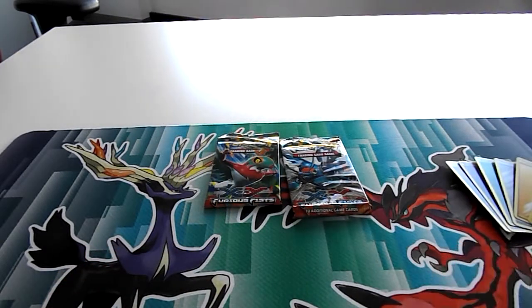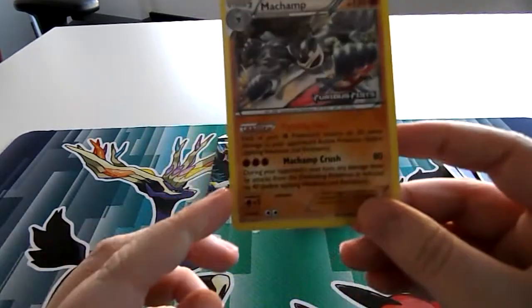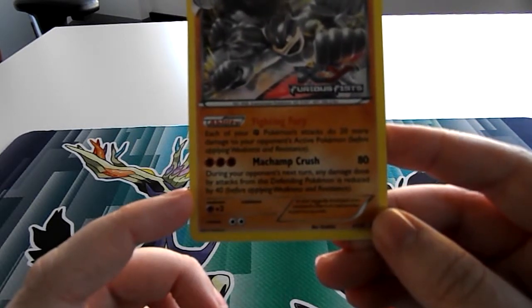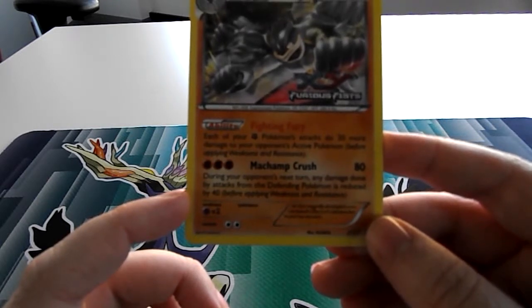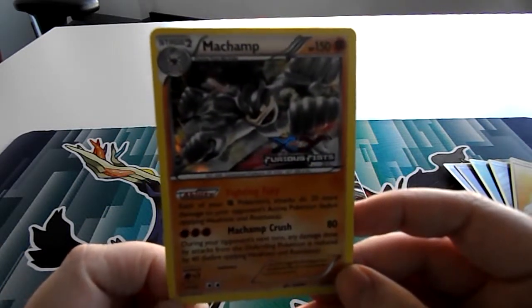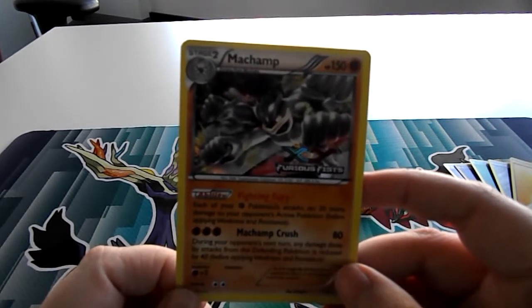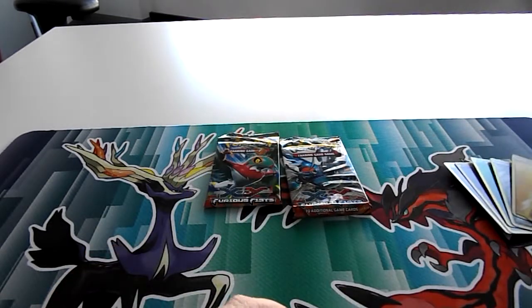Especially with people wanting to work with Landorus EX, it's just a great support Pokémon. Three energy for Machamp's Crunch does 80. And then during your opponent's next turn, any damage done by attacks from the defending Pokémon is reduced by 40. So it's not great as an actual attacker, but its ability alone is really good. Just make sure you have Startling Megaphones to get rid of Garbitoxin from Garbodor, so you can actually use your abilities.